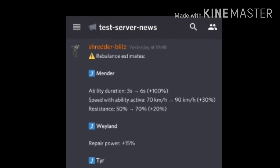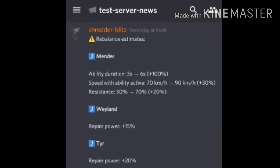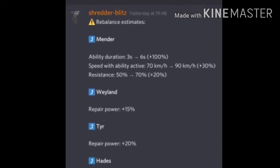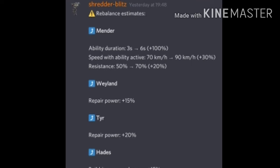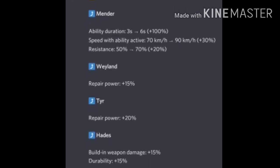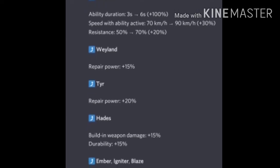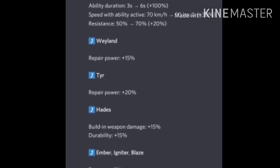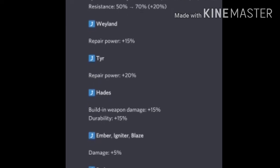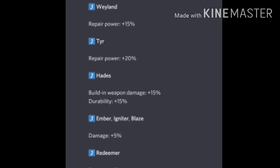You can see here the Mender is getting a huge buff — abilities, speed, and resistance are all going up. I think the Mender will be a very powerful, strong, fun bot to play because of this buff. Next, we have Wayland — not my favorite — but it has a 15% repair power increase. I don't think that will make a big difference.